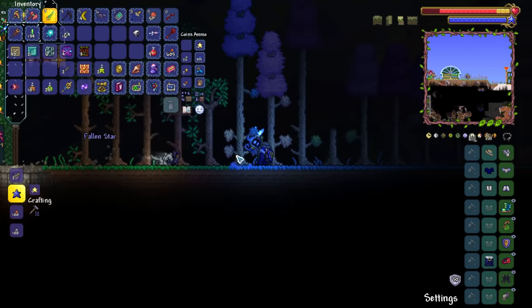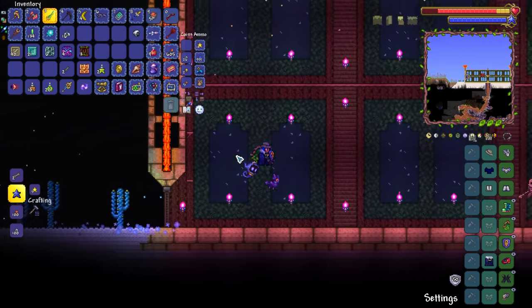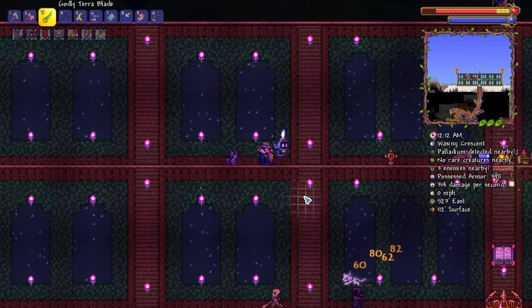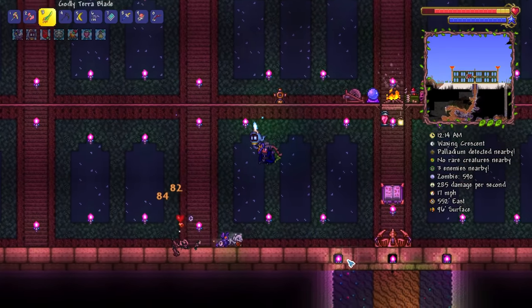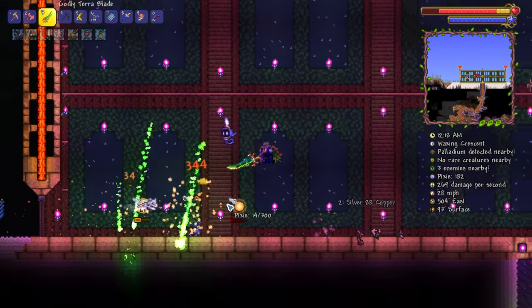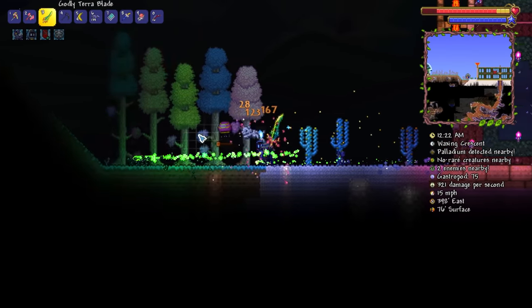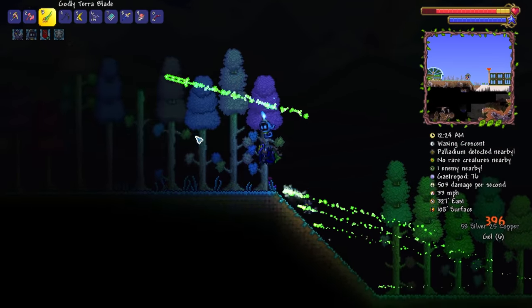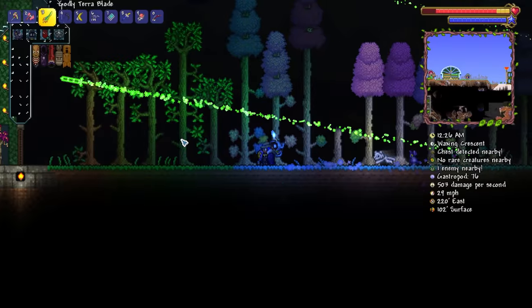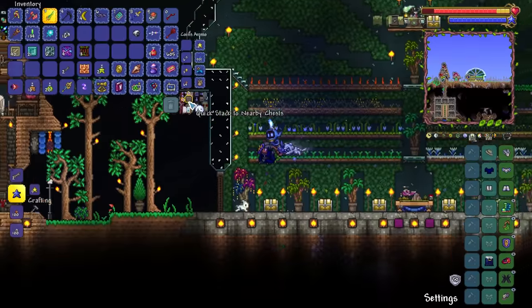Oh, he's so adorable! Oh my God, I love it! He can go a little bit quick, can't he? That's kind of crazy. I'm kind of tempted to use it against the Destroyer or something — we need to put the new weapon through its paces. Let me go grab a Destroyer summoner and my spider set and we are going to do this thing.